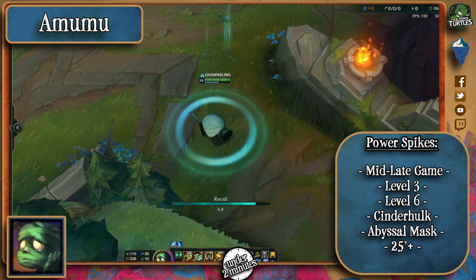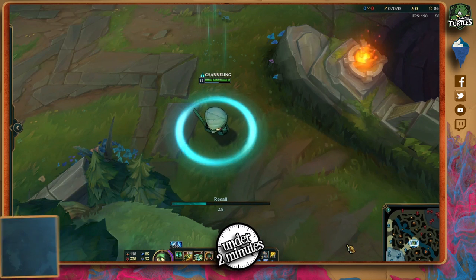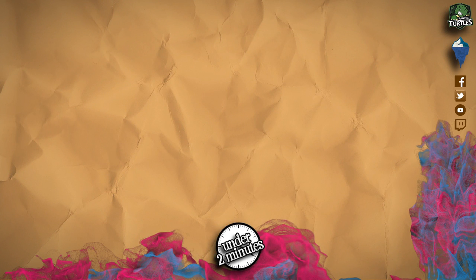Thanks for tuning in, good luck in your match, and remember: his Q is a good engaging and also running away tool if he uses it on a minion or monster. He wastes a lot of mana if his W is active for a long time, so look for it and engage if he gets mana-less.